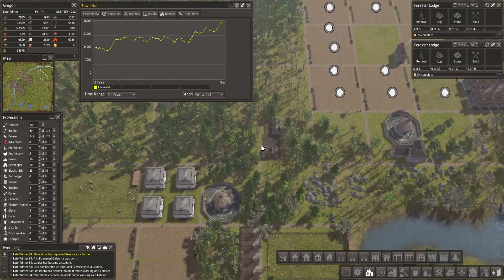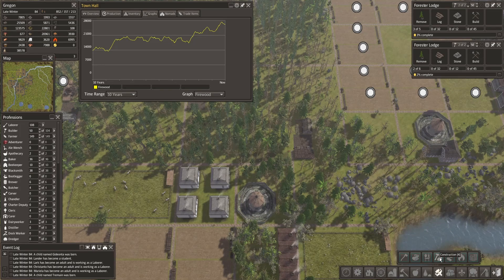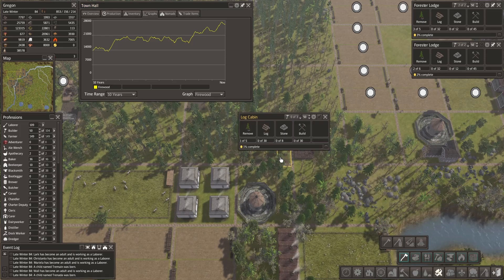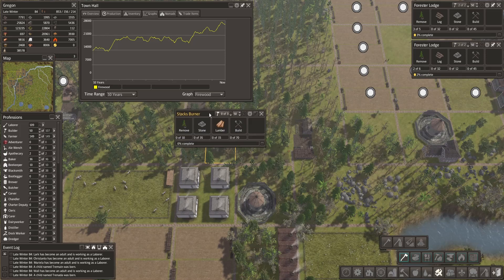We might want to add a stacks burner here just to build it, not necessarily to send it to work right away. Let's place one — maybe here, yeah let's do it here.